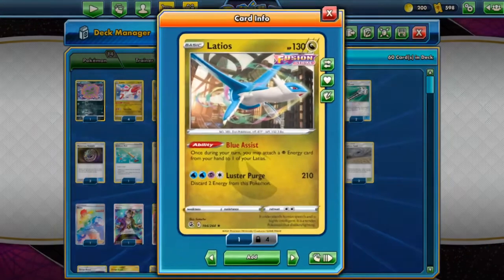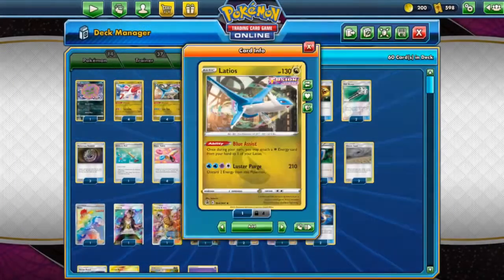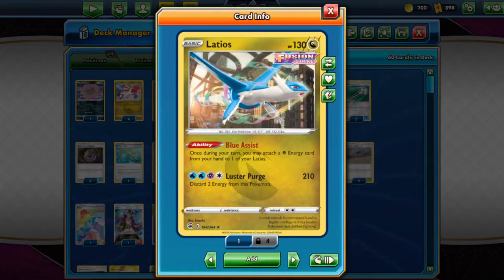Hello everyone, welcome back to the channel. I am Josh, and today we will be taking a look at the Latios and Latias combo from Fusion Strike. Latios here is the main attacker of our deck. It's a basic Dragon-type Pokémon with 130 HP, with one attack and one ability. Its ability, Blue Assist, allows you to attach a psychic energy card from your hand to one of your Latias.